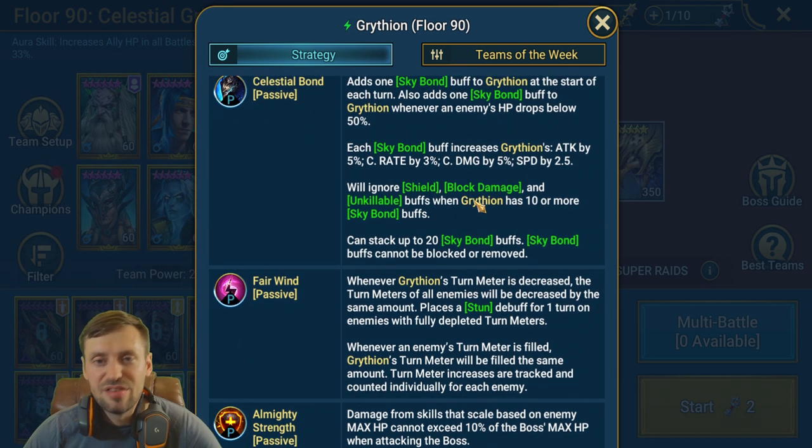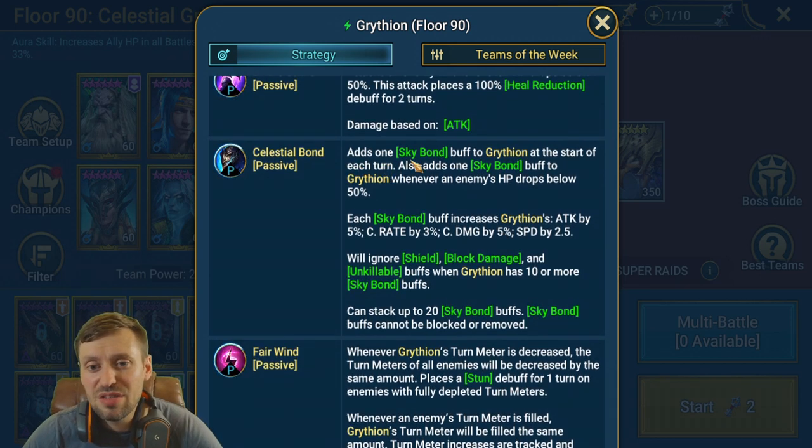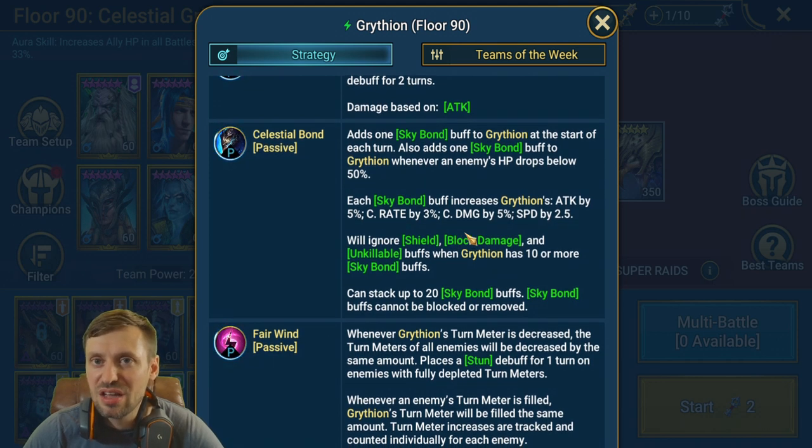The Griffin matches your team turn for turn, so there's no point trying to manipulate it. Next is the Sky Bond passive — every turn the Griffin places a Sky Bond buff on itself, increasing its Attack, Crit Rate, Crit Damage, and Speed each turn. Around 15 stacks it really starts to hit hard. It also ignores Shield, Block Damage, and uncleansable buffs at 10 or more stacks, maxing at 20.